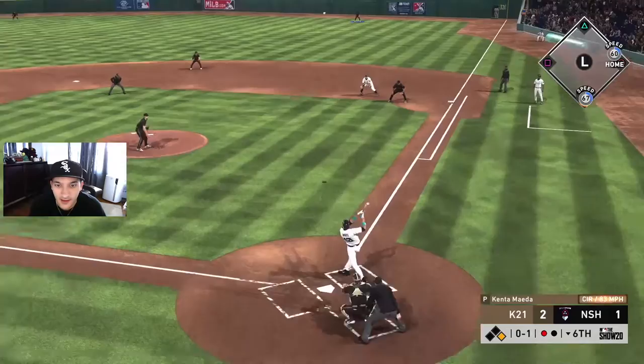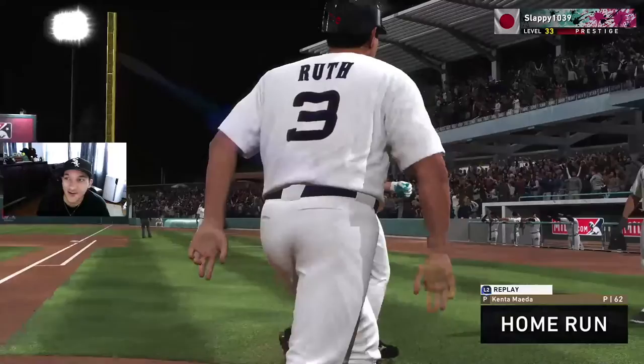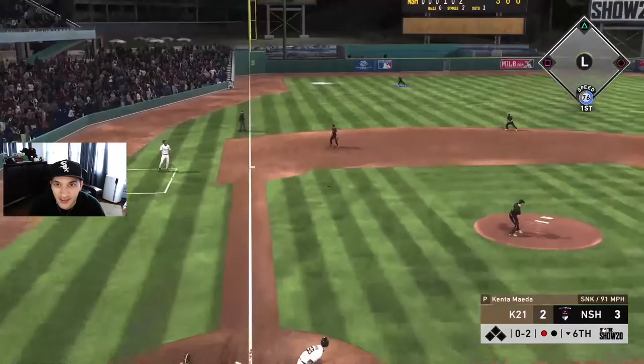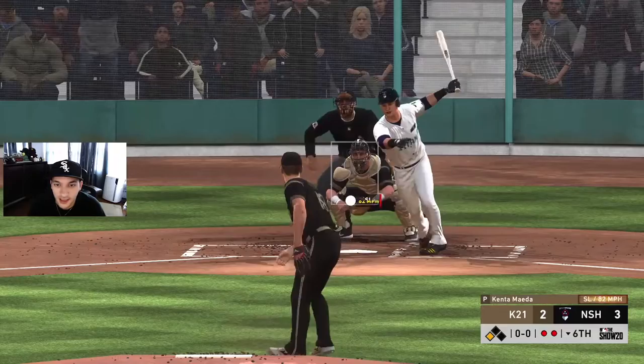That is not what we wanted - damn, that was terrible. Circle change stayed up. Pick up a strikeout - that was a terrible sinker right there. Grisham's gonna make that play - okay, not okay I guess. Wow, nice. Why are we throwing wild pitches right now?